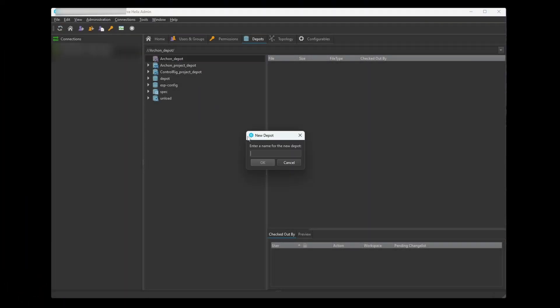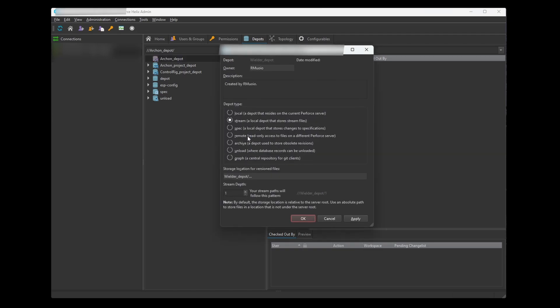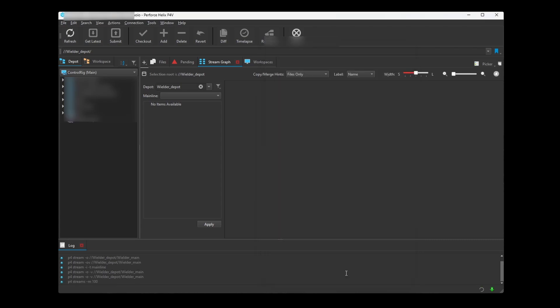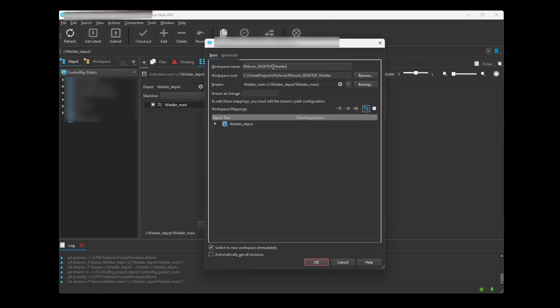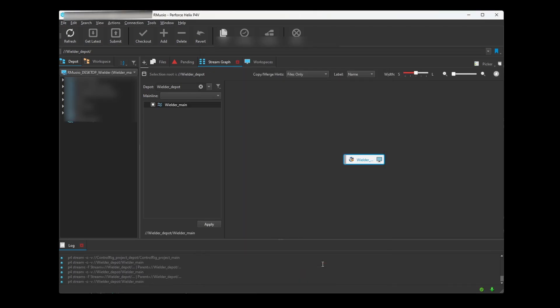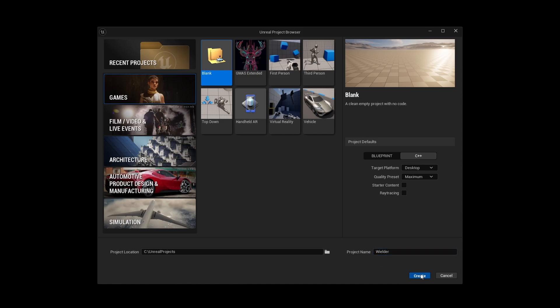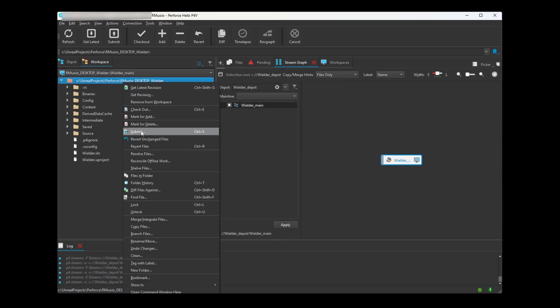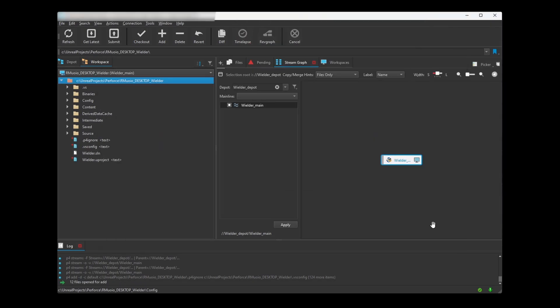So, using Helix Core, I create a depot, which is the largest organizational unit on the server. Then I create a stream, which is how branching and merging are done in Helix Core. And then I create a workspace, which is where local files are stored and modified. I then create an Unreal Engine C++ project, add that project to the workspace of Helix Core, and submit the new changes within the workspace to the depot.